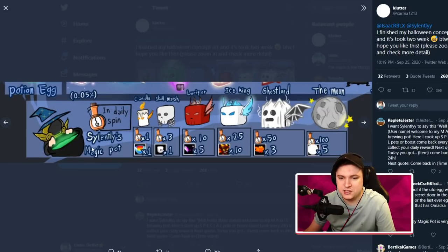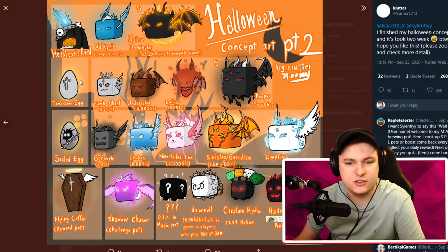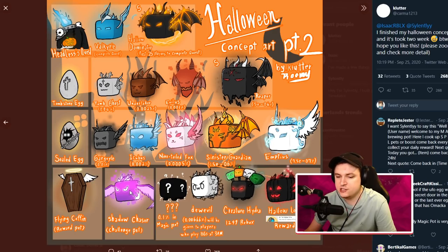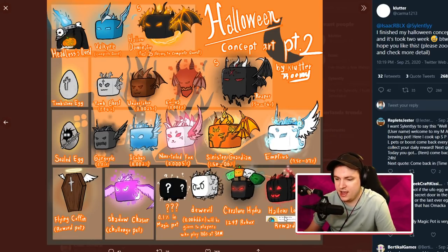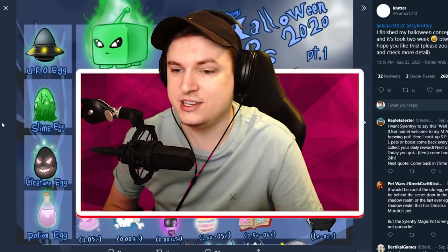There's even more. Silently's Magic Pod and a Daily Spin, where you can get the Candy, the Candle, the Skullmarsh, Lucifer, the Ice King, the Ghost Lord, and the Moon. There's normally a part one and part two for any event. Part two has a Headless Quest, a Valkyrie, and the Hello Dominator. Then the Tombstone Egg with Ghost, Undertaker, Eviless, and the Reaper. The Steel Deck has Argaro, Incubus, Nine-Tailed Fox, Sinister Guardian, and Amptious. The Flying Coffin is a reward pet. Challenge pets include Shadow Chaser, and Silently's Pod will have four new pets — a question mark pet, a D'Ooval, a Creature Hydra, and a Halo Lord. That is a lot of stuff — all really, really sick.